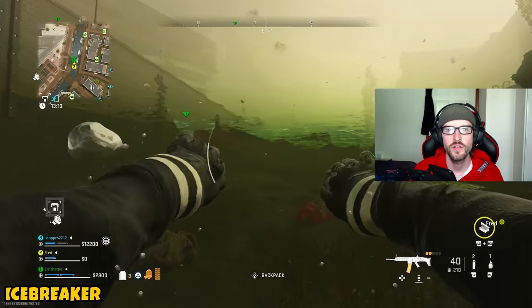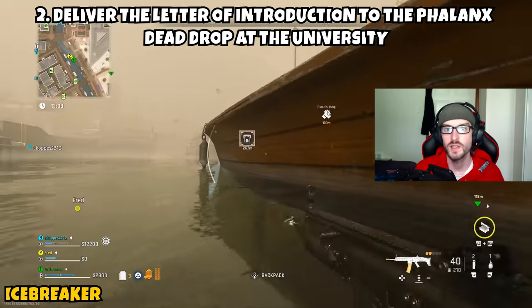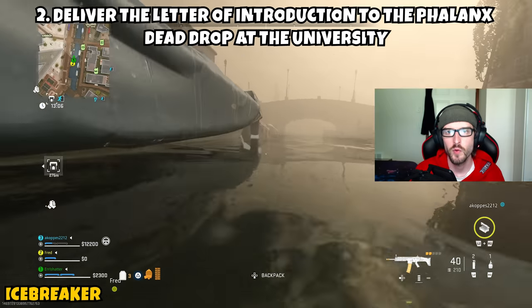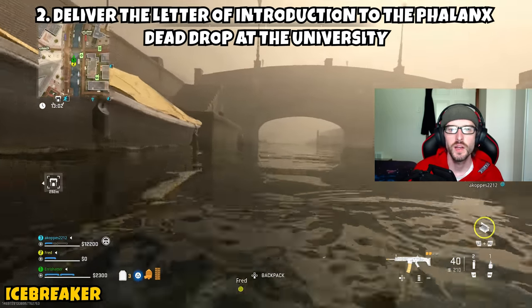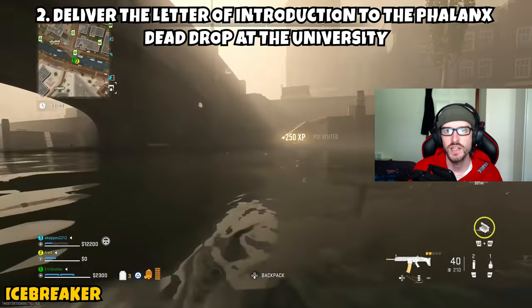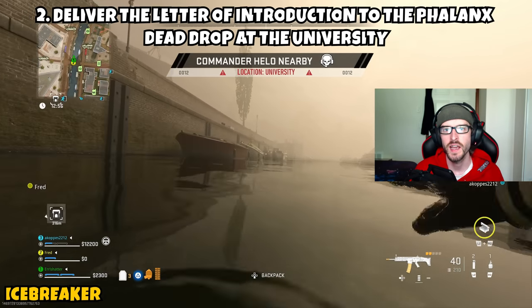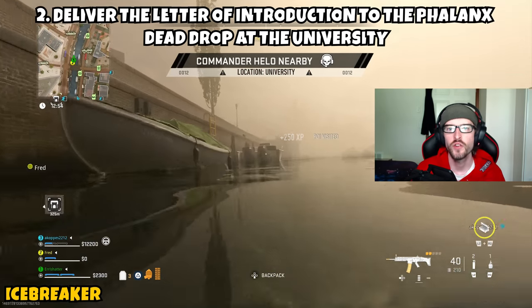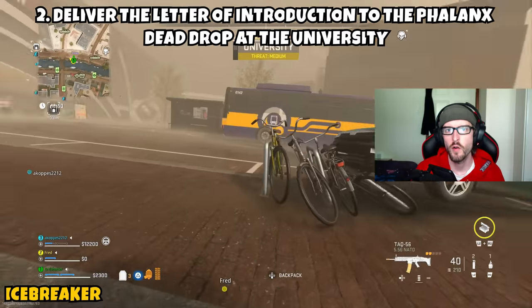Part 2 is going to be asking us to deliver the Letter of Introduction to the Phalanx dead drop at the university. So at this point, open your TAC map again. This time you're going to be looking more toward the north side of the map and heading over to the university. The building you're going to is actually a gas station, located between the university itself and the city hall. I chose to go through the water — there are a couple of water tunnels you can go through and I was able to get over there pretty safely.